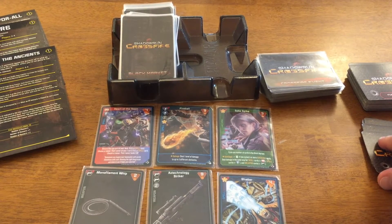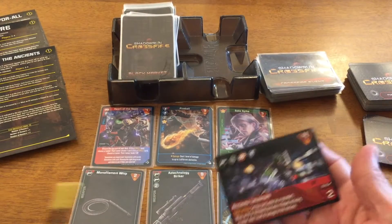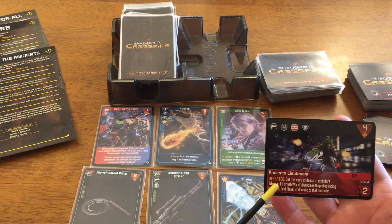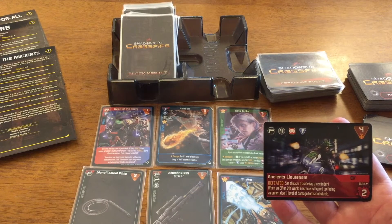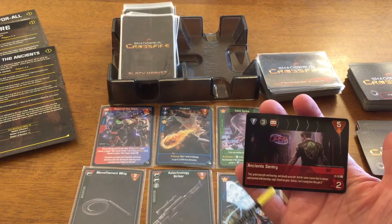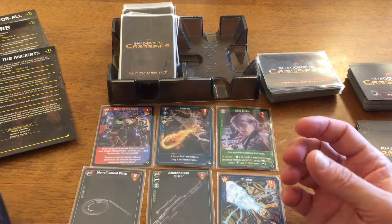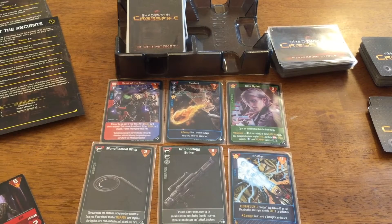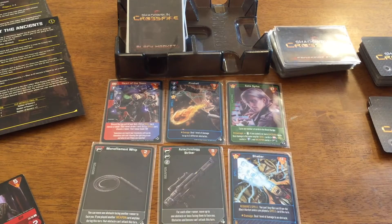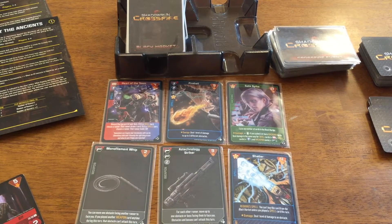For scene one I need to pull two from the Ancients deck, and if I need more I pull from the normal deck. The first goes facing the runner that matches the color — clockwise — so this red one goes to Ona since she is the Face role. When an elf or sixth world obstacle is flipped up, we deal a level of damage. As a mitigation for having only two runners, we don't have to draw a crossfire card until round three.